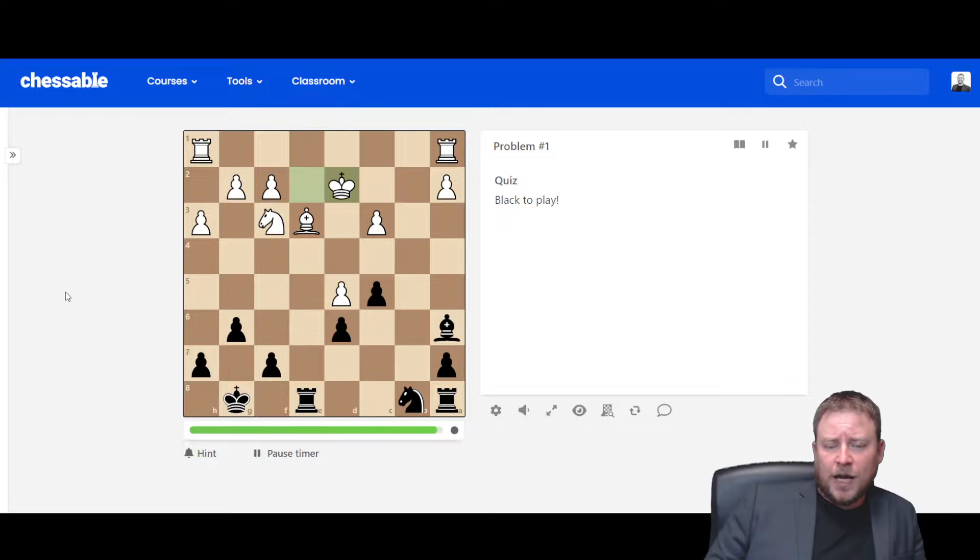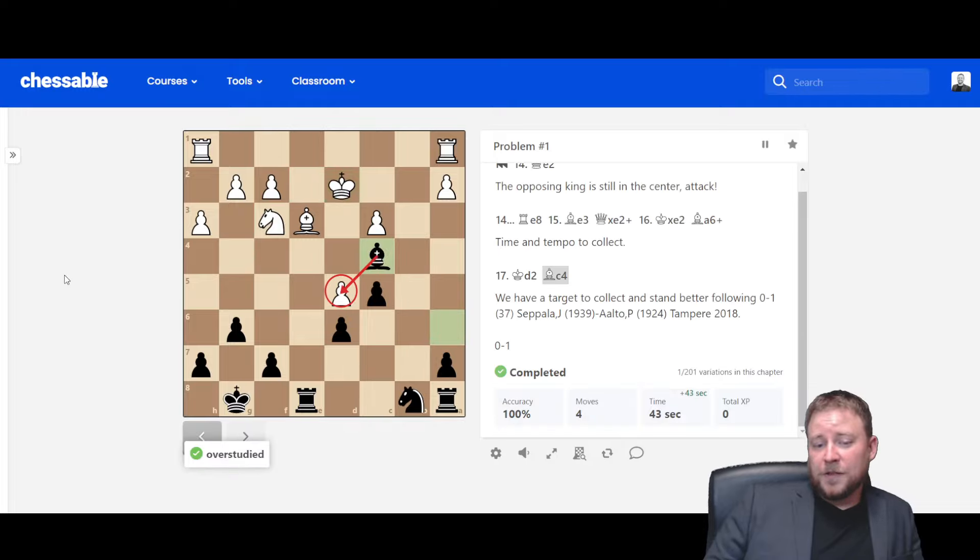Bishop a6 check. And then finally, we ask what is the most forcing move. Checks and captures aren't there, but I can make a strong threat with Bishop c4 — there's no way to defend the pawn, and it's going to fall. As you can see in this tactic and all the tactics, the source game is noted so you can view the entire game. I felt it was extremely important to pull tactics from actual games that lined up with our theory in the main course, so you're practicing exactly what you need.